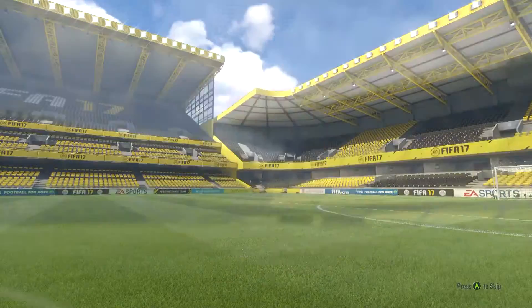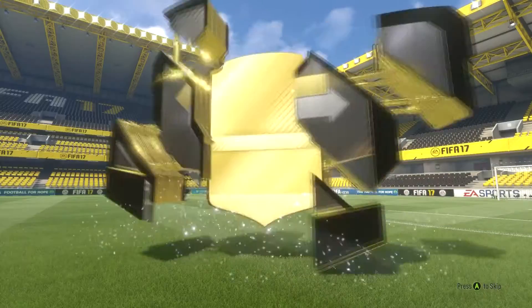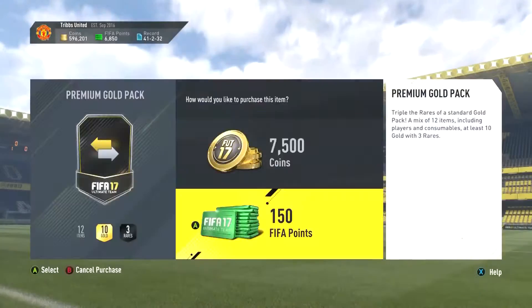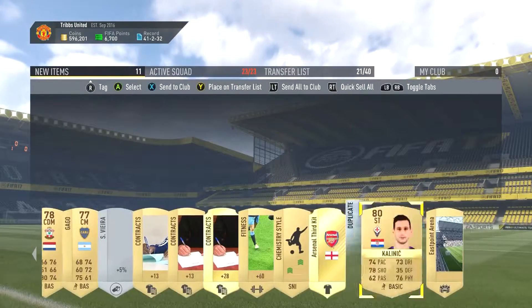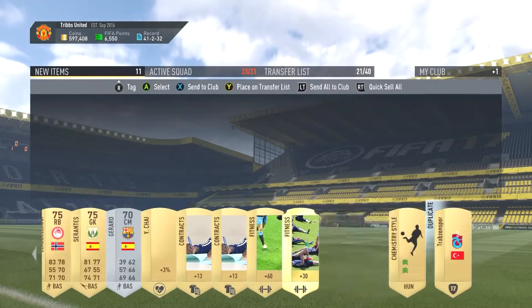Going back to those packs, and now we're flying through the packs - I haven't really had anyone good in quite a while, it's not been the best pack opening ever. We do get Fernando Torres - of course I would have preferred to get him like four or five years ago, but never mind, he's not the worst player to get in a pack. Overall my pack luck, as I say, has not been too bad - I can't complain too much.